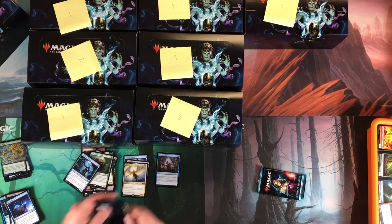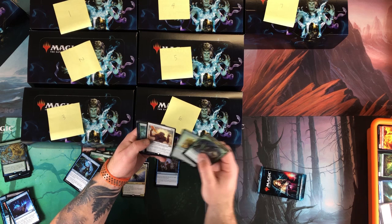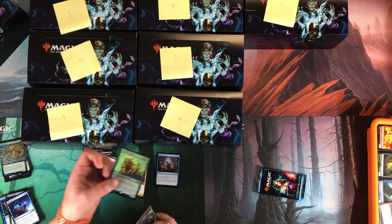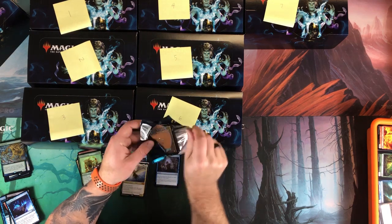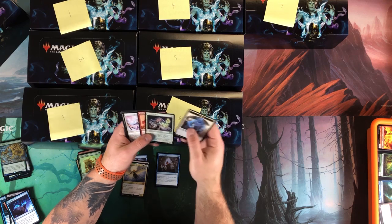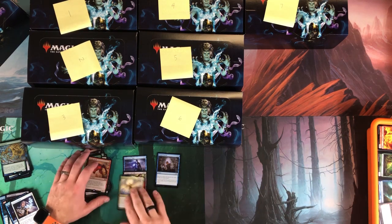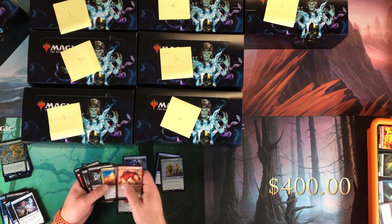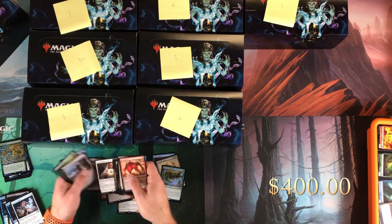Last two packs of box eight. No whammy! Woodfall Primus foil and foil Daybreak — the foil Primus might be pretty decent, check that shininess. Very nice. Last pack: Vexing Devil. I don't think this one beat number nine. Box eight had Liliana, Snapcaster, foil Frantic Search, foil Woodfall Primus, Raging Ravine, Celestial Colonnade, Engineered Explosives, and Phyrexian Tower foil.